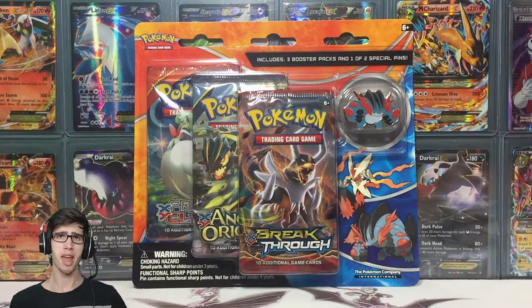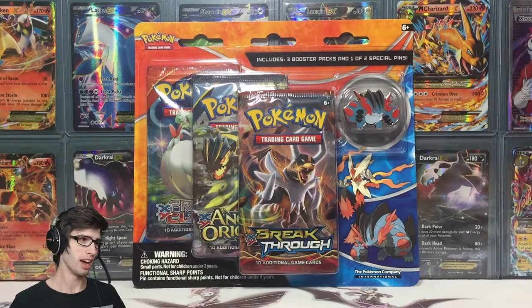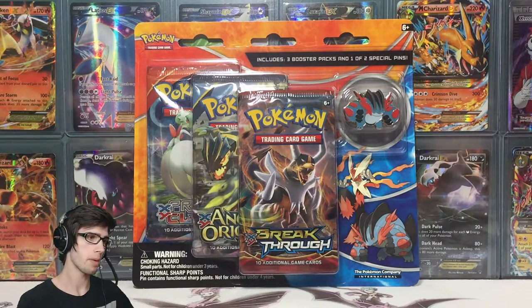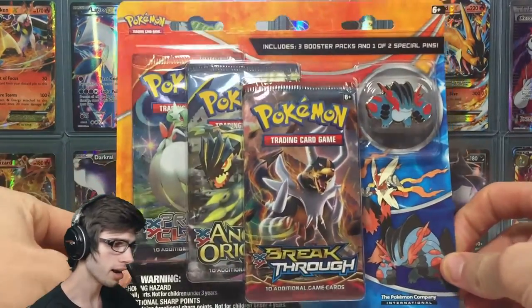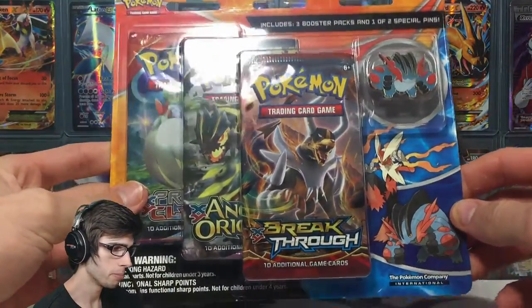What's cracking YouTube, my name's Brody and welcome to another Pokemon trading card game opening. Today we're back with the second pin in the duo. Last week we opened up a Blaziken pin blister and this week we're going to be opening up the partner in crime — the Swampert, Mega Swampert pin blister pack.